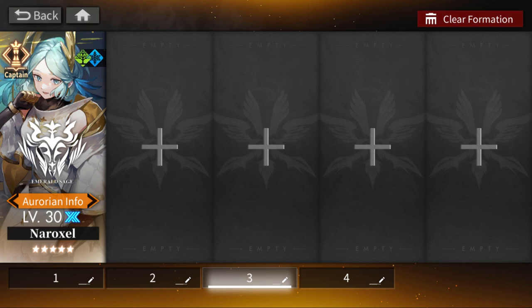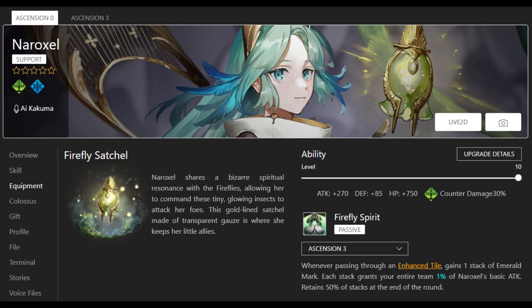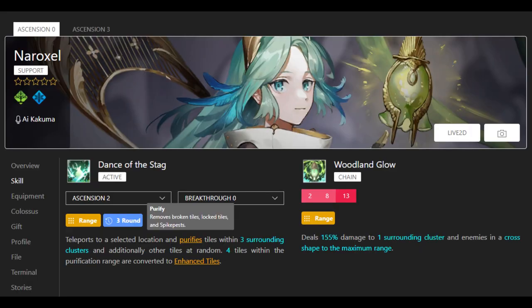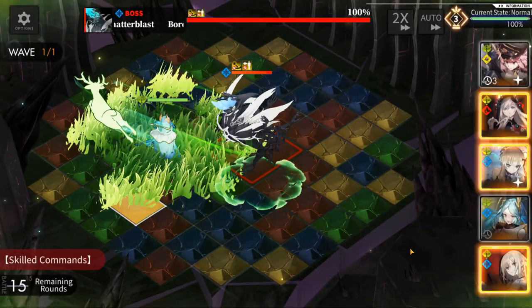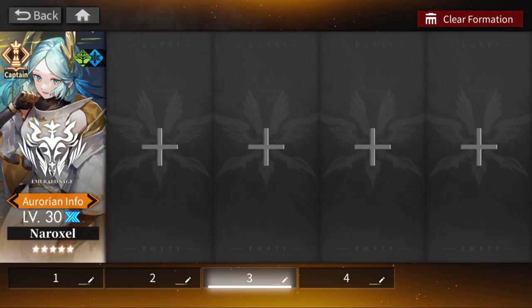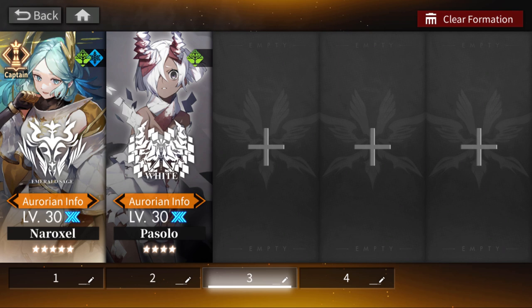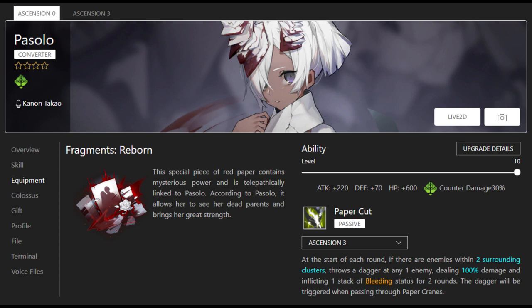Next we have some standalone utility units. First up is Narxel — a pretty good teleport unit that does everything you want and buffs your team. Most importantly she provides utility through cleansing broken tiles, which doesn't come up often but when it does you are really happy to have her. If you're building a Forest team and need a teleporter, she is safe to invest in because you will always get value out of her tile-fixing utility.